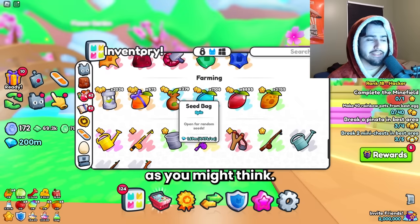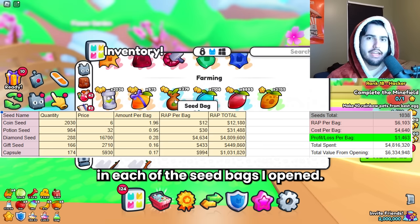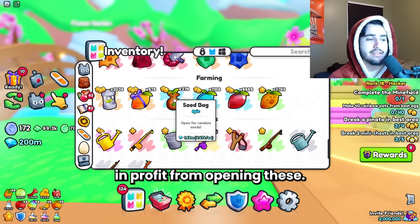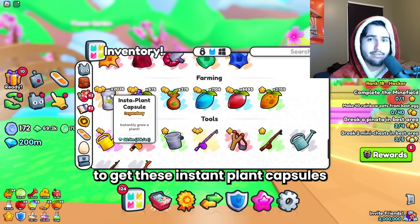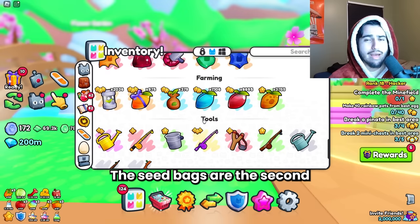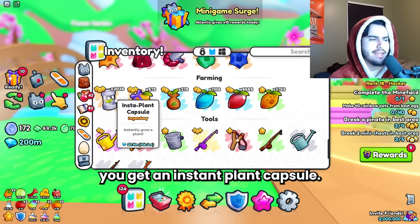Seed bags are actually not as bad as you might think. On average I got about 6,000 diamonds worth of seeds or capsules in each of the seed bags I opened, and the cost of these things is only 4.5k, so you're making about 1.5k in profit from opening these. If you can find them for wrap value, these are a good pickup and one of the best ways to get insta plant capsules. There are a lot of people doing this method so it is hard to get capsules for wrap value, making seed bags the second best value option.